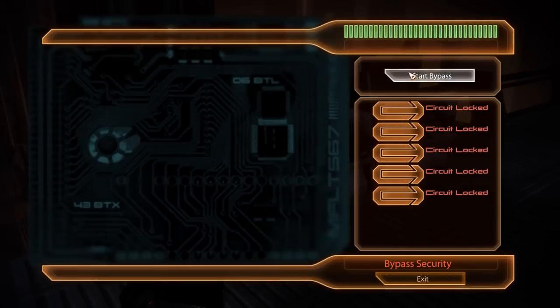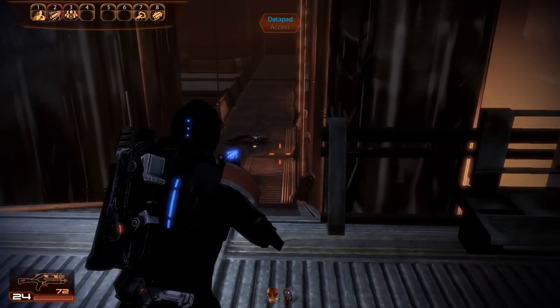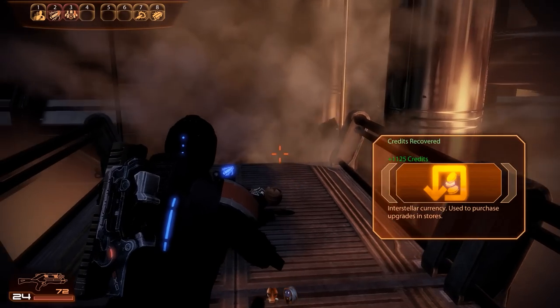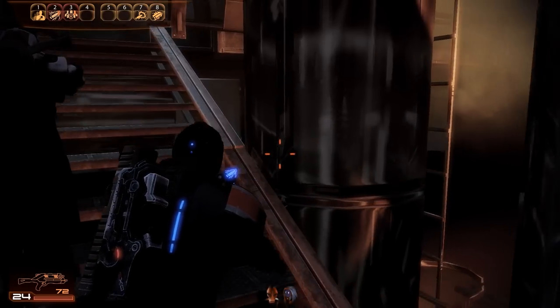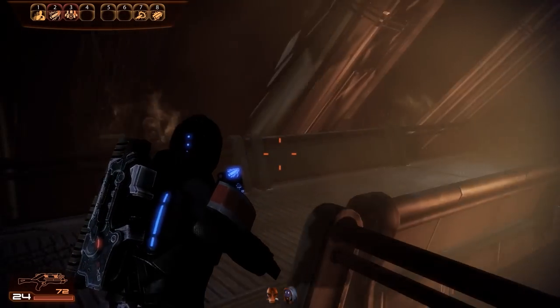Pressure valves continue to be the theme of this mission, as we can shut off one steam vent here, giving us access to a datapad full of credits. Unfortunately the walkway ahead does not really want to be used, so let's take a detour and blast open a path.